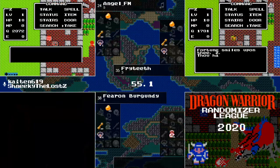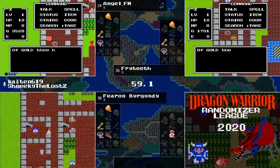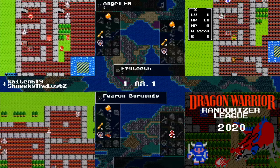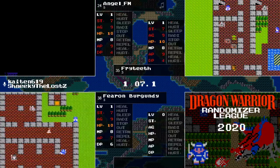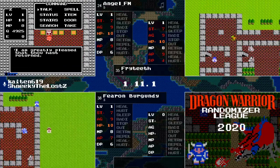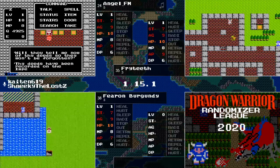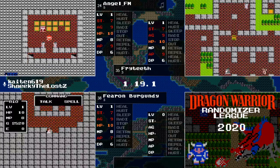One of the interesting things about this game, if you're not familiar with it, there's a little glitch. This is back on the NES — they didn't have a lot of room for memory. The game can only remember the first eight chests that you've taken. After that, it kind of forgets you've taken the chest and lets you take it over and over again — hence gold grind. Looks like Fearon Burgundy is going to be heading out into the basement cellar of Tandagel Castle.